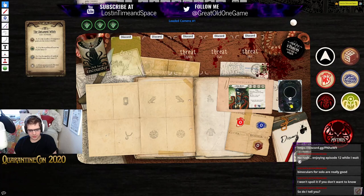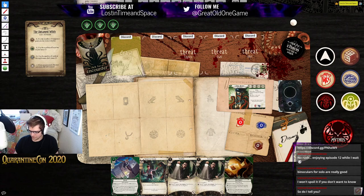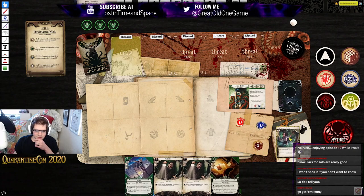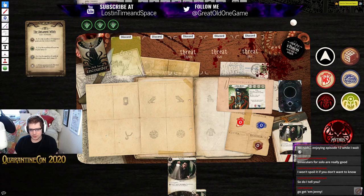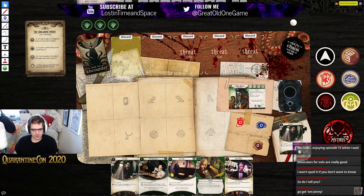Let's draw our opening hand. We got a double flashlight, intel report, decoy. We probably just keep one flashlight and ditch everything else. Alright, so we have flashlight, Well Connected, Lone Wolf, Elusive, and Fine Clothes going into the first turn here.